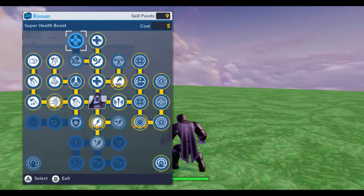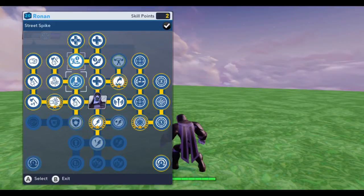I think I'll see a better return on investment going the health route, because I'm going to have a lot more health and I don't really use rappel or ricochet. The ones down here I'm not really fond of, so I'm going to skip those and go with team player and super health boost. I have two skill points left over but there's nothing I can purchase with that.